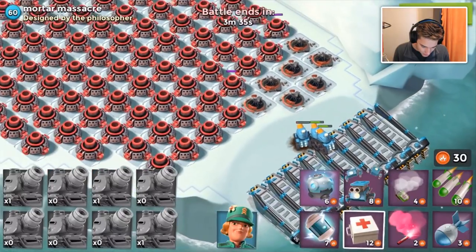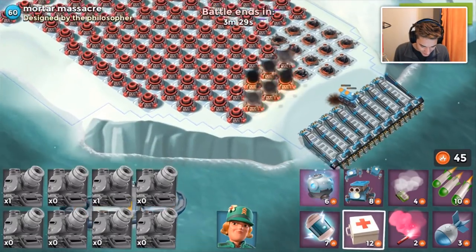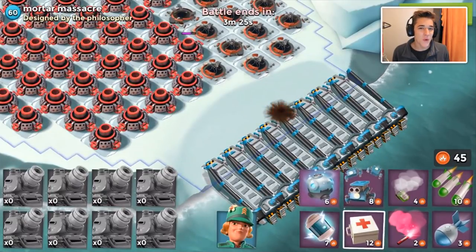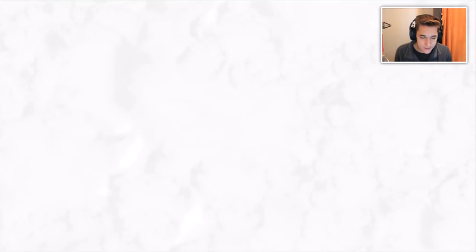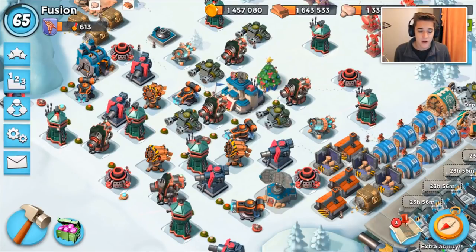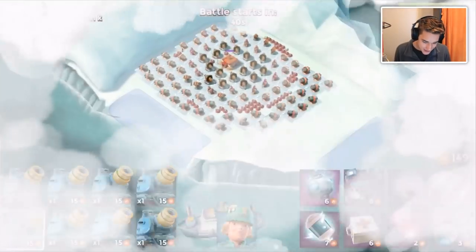The med kits didn't even help. It looks like two to three mortar shells fire by the time my Rain Makers fire. In a 1v1 battle I have to give it to the mortars. Rain Makers could stand out of range of mortars, but they can't beat them head-on. We could have won the first battle, but anyway let's jump to the next base.